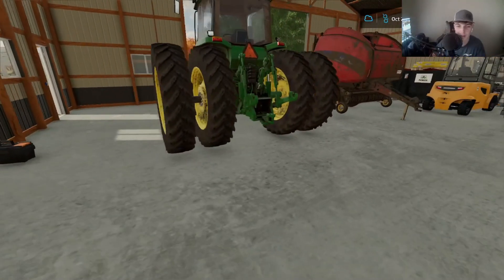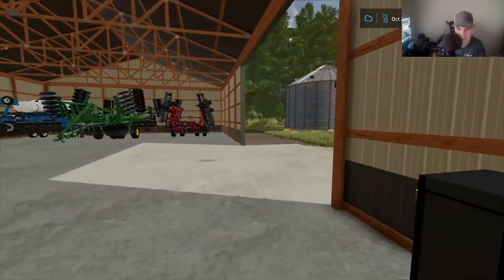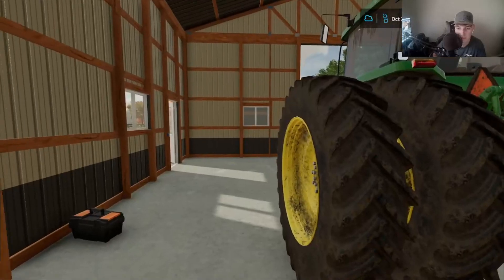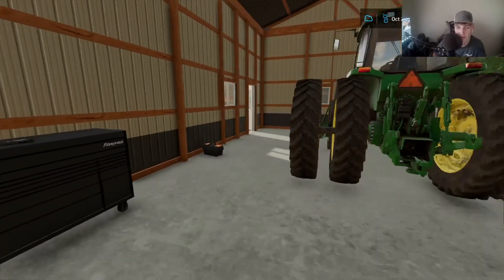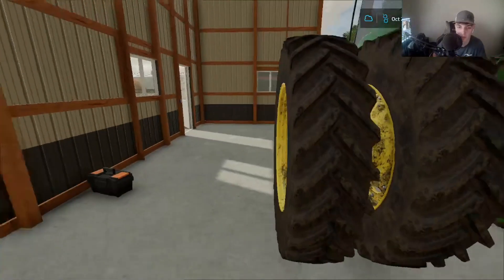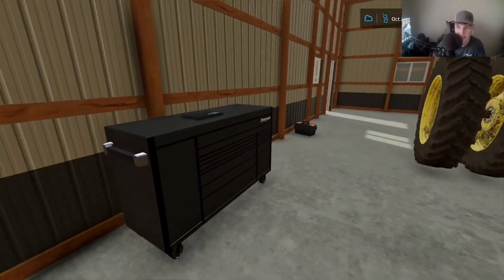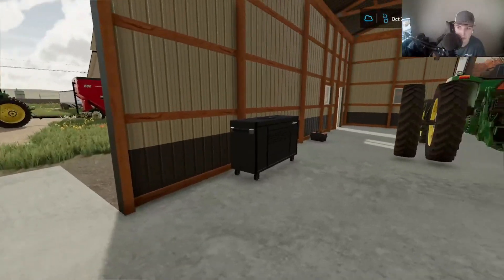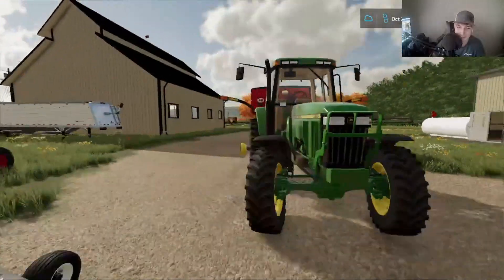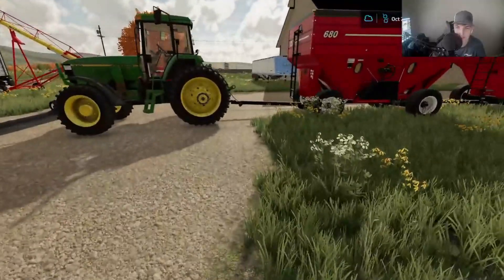Alright guys, so a real bummer — I do not have the right size socket to get these duals off, which I thought it would be the same as my 8530, but apparently it's not. This is more of my standard box, and my other one's my metric box. Of course I took the metric one down because Volvos have mostly all metric on them, and so does John Deere. So that's why I don't have the right size. We have the 7810 on the wagons — I'm not saying this is going to be a permanent setup, just to dump them, and then we'll probably just have to run the 8530 all around on them.